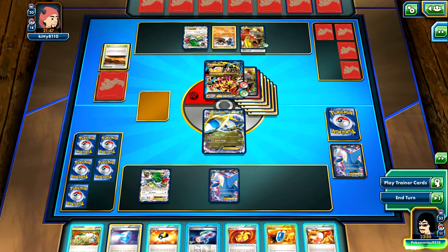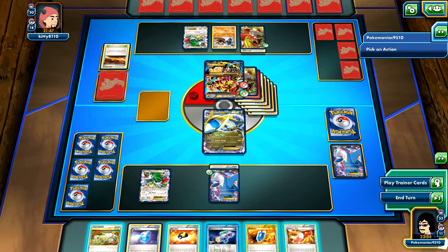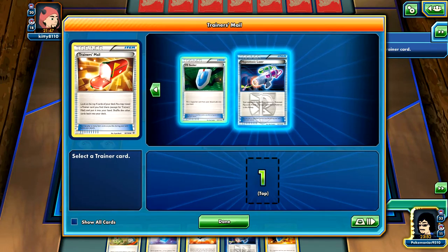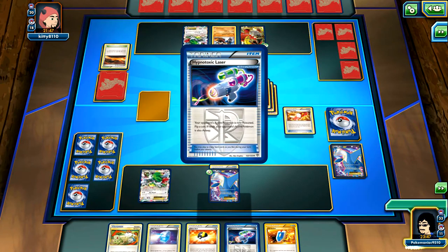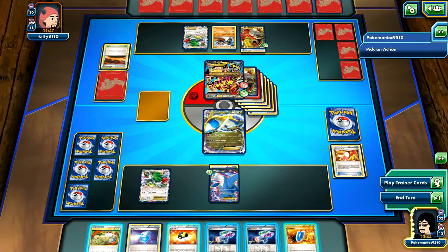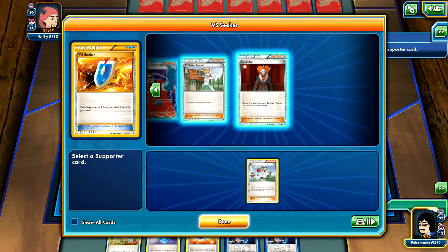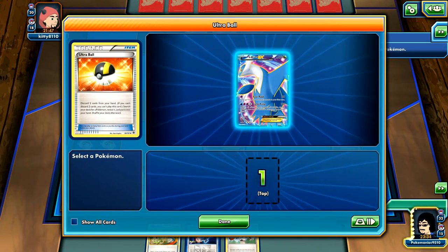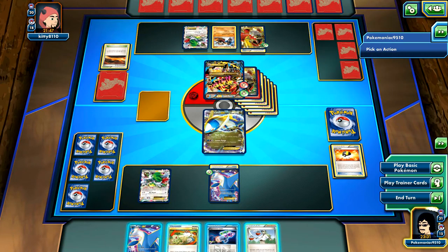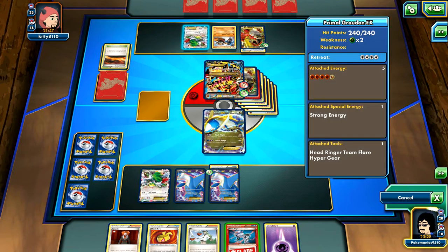I'm going to set this one up - probably not the best idea but I don't have anything better to do. Let's Trainer's Mail first - I'm going to get out the Laser. I'm just going to N him right here. I'm going to Ultra Ball away this Max Potion and Laser - those are both pretty much worthless in this entire game. I've pretty much lost this one.